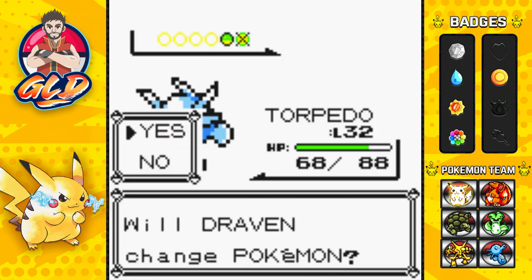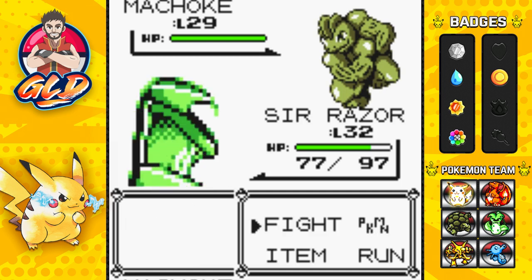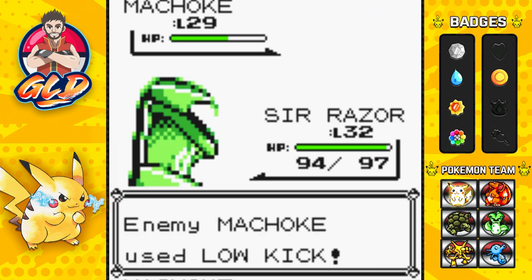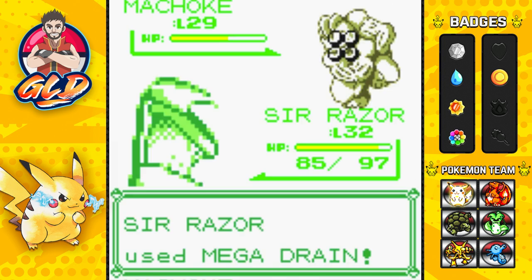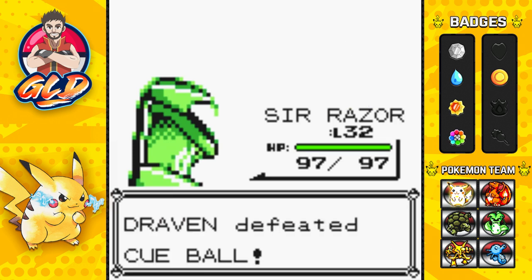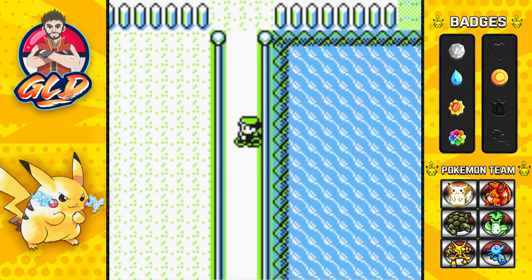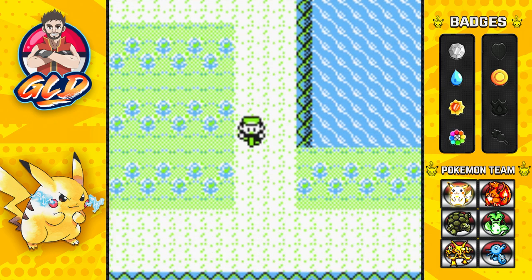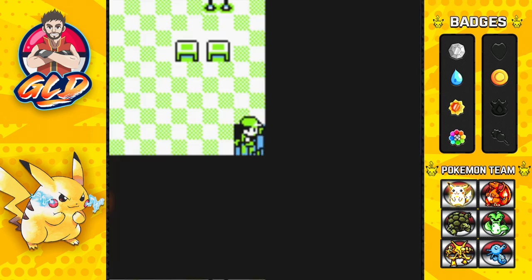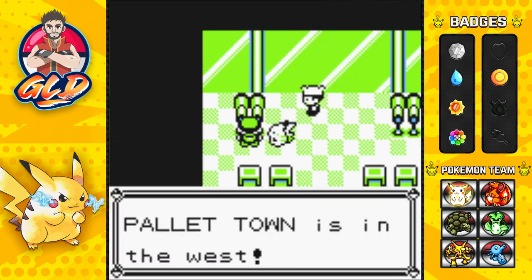A Machoke comes out so let's switch to Sir Razor. It's kind of funny — we finally have a fully evolved team, except for Alia. In this game you can't evolve your Pikachu even if you wanted to — you'd have to get a Raichu through trade. We already did that in one of our episodes when we traded for Terramon and Ultra Psycho's evolutions. And boom — we are finally at the end of Cycling Road, heading straight to Fuchsia City!